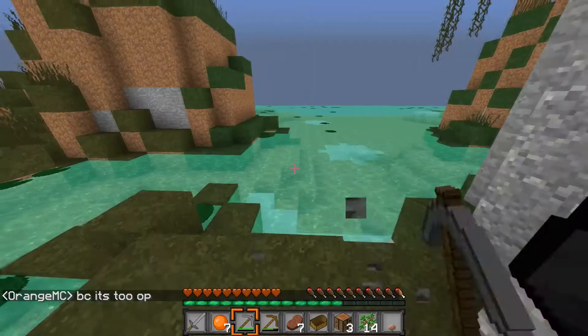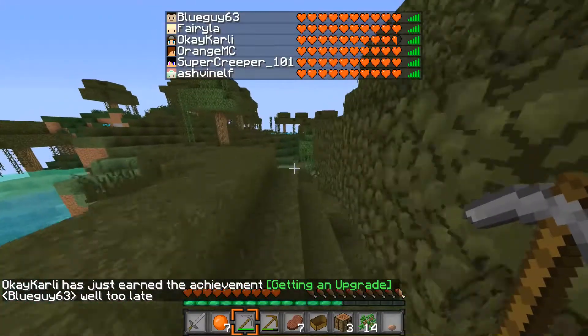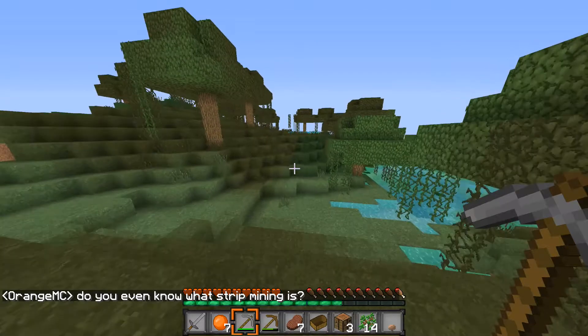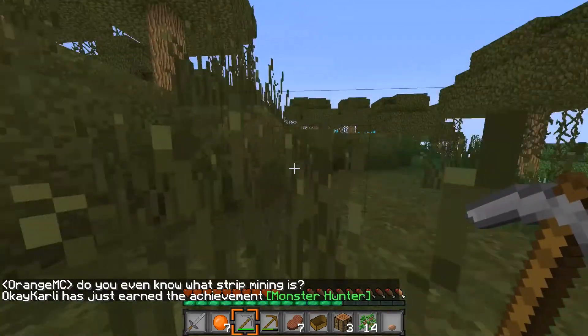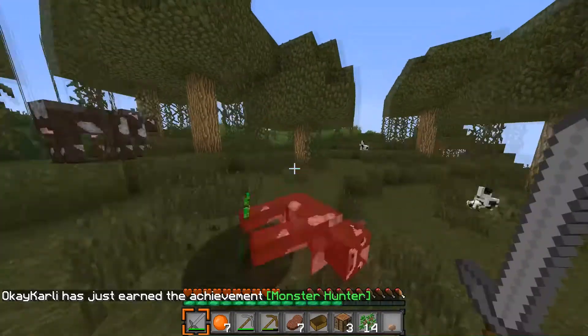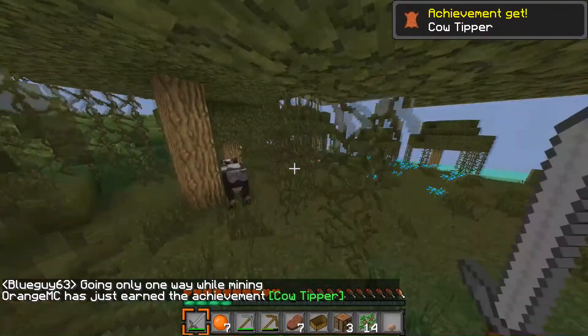We got a lot of apples. I need to get food now — it's my main priority. If I ever go quiet during anything, I'm really sorry. Do you even know what strip mining is? I see cows! Yes, cows. Bless. That means we can get enchanted if these decide to drop leather.